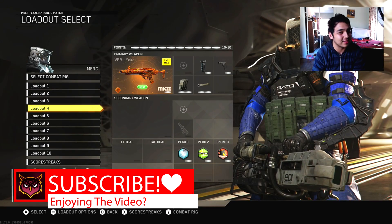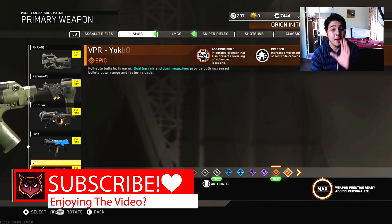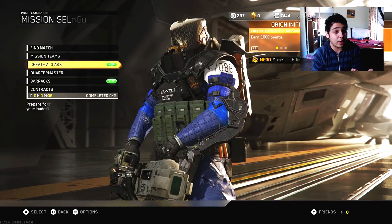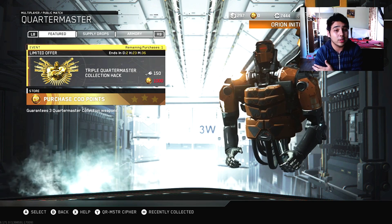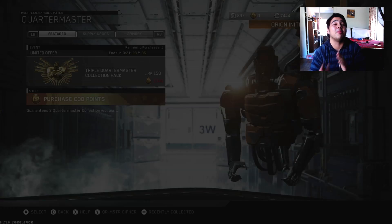I already have the Mark 2 variant, but now I have the regular one and the Mark 2 variant. So out of two of those crates I got six brand new weapons, and I'm assuming I'm gonna get three more new ones. This is gonna be the last one — spending 450 keys total for you guys. Bless up, boys — please give us another weapon we can actually use.